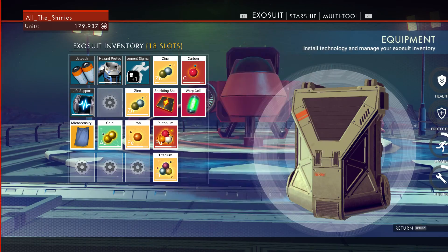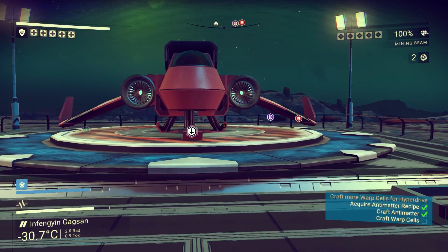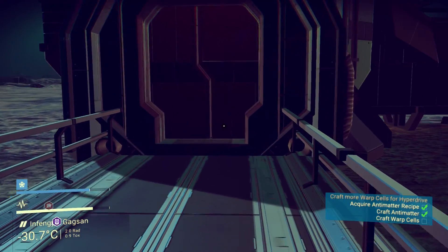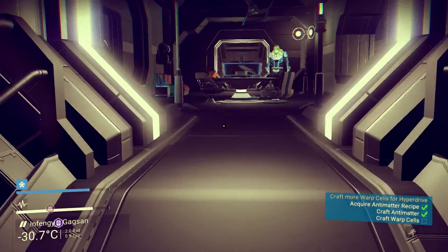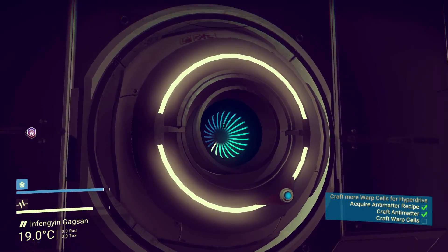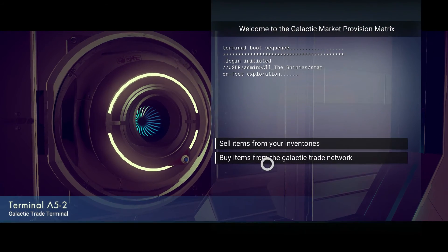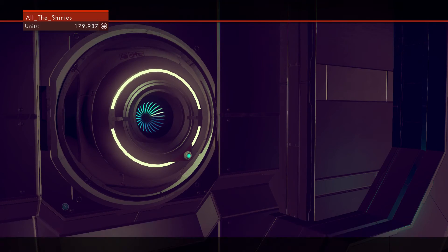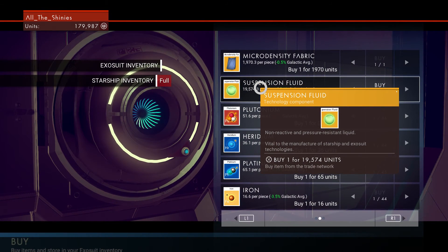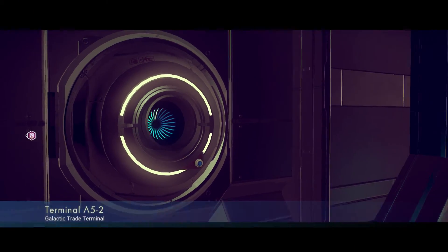I'm actually gonna need two - the objective is to craft warp cells, it's plural. So I'm gonna need two, and I just realized I only have one suspension fluid, so let me buy another off of the galactic trade terminal. I want to buy items - suspension fluid. Oh good, he's only got one, but that's all I need.